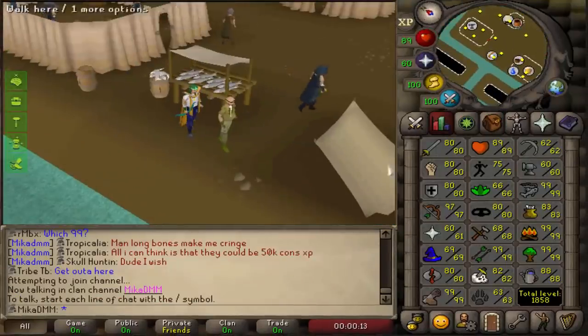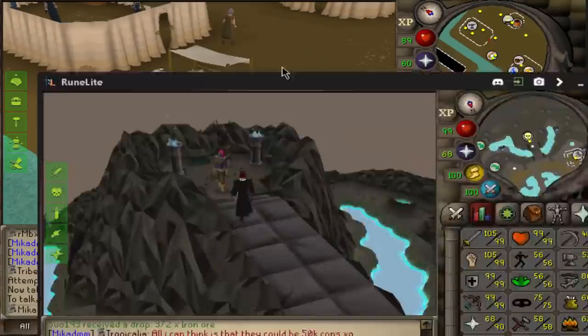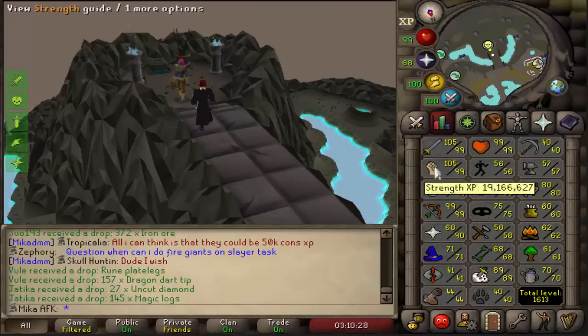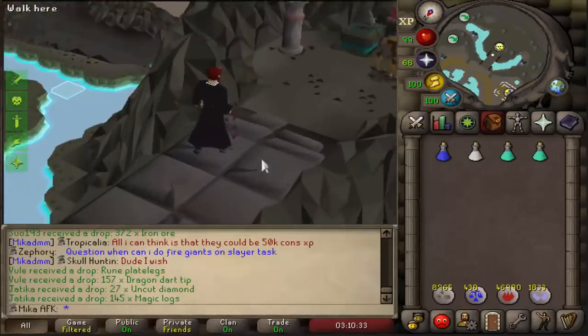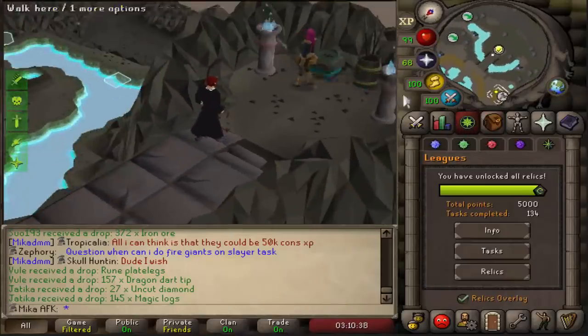Here are the stats at the start of the video: 1858 total with 106 million total XP. On our AFK account we are 1,163 total with almost 25 million HP XP and then a bunch of million XP in attack, strength, defense, and whatnot. However, we're going to focus on this account for a little bit because I want to do tasks that I haven't completed yet.